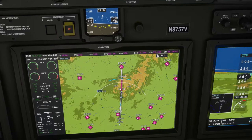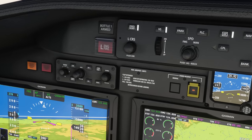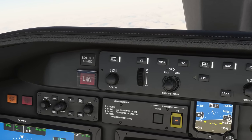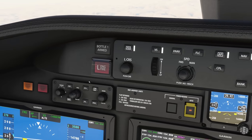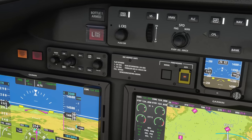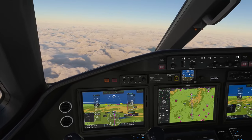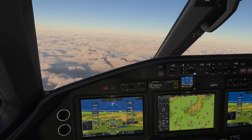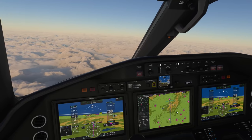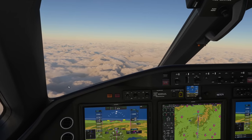Looking at the range-to-altitude indicator — the Boeing banana — at 3,500 feet that actually looks pretty steep. Let's adjust vertical speed down to 1,500 fpm. We should also slow down a bit more since we're approaching 10,000 feet and we can't go beyond 250 knots below 10,000 feet. Let's slow to around 260 knots gradually. I love not having to touch the throttles at all.